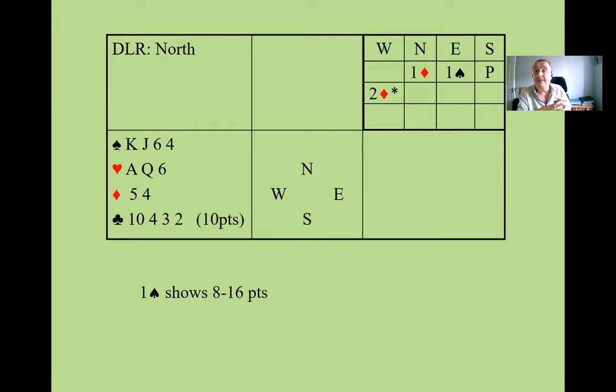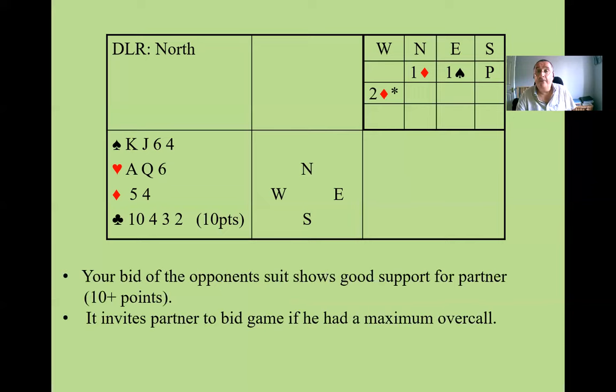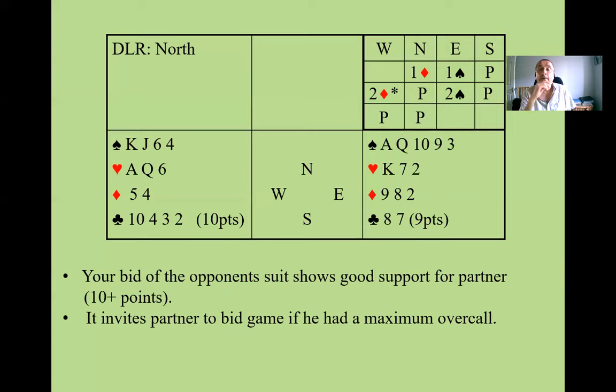If you're playing the unassuming cuebid, you can bid two diamonds here, saying: partner, I'd like to go to at least three spades, but it depends on how strong your hand is. That bid is of course artificial and should be alerted in face-to-face bridge. Your partner will then look at their hand and decide whether they have a strong overcall or a fairly weak overcall.